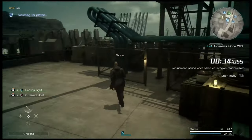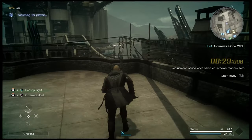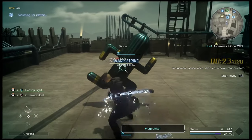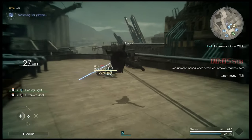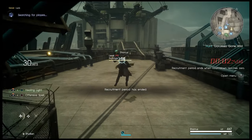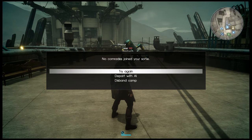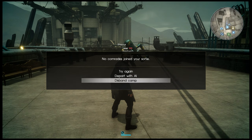As your friends join, they'll load into this rooftop as well and be able to join you. The recruitment period ends when the countdown reaches zero. After that, if you haven't filled up your lobby, you can try again — it'll keep you in here and give you another 50 seconds. Or you can depart with AI intact, which fills your party with AI instead. Or you can disband the camp.